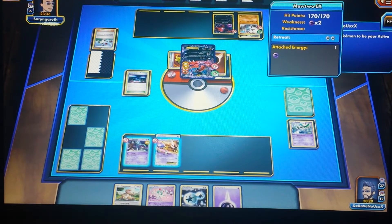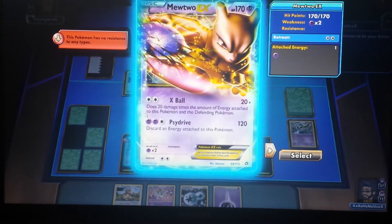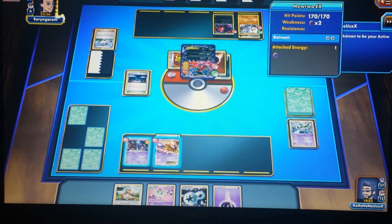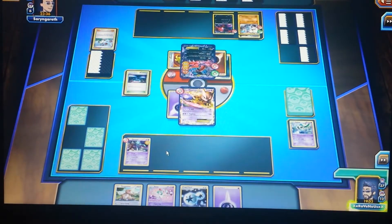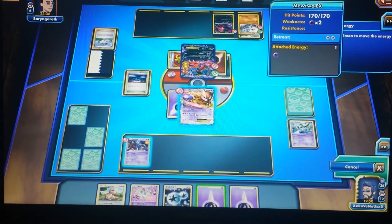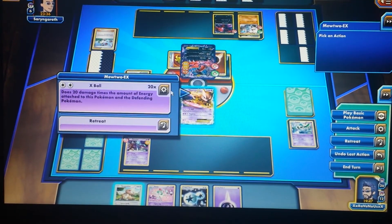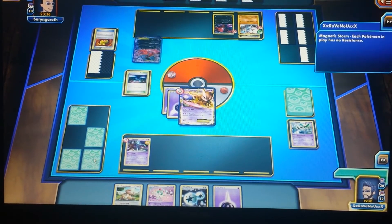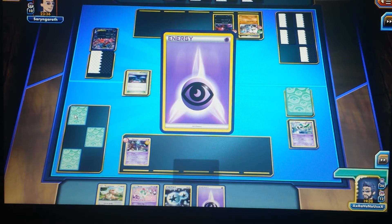I can pull out Mewtwo and use X-Ball, which does 20 damage times the number of energy cards attached to this Pokemon and the defending Pokemon. I put a Psychic Energy on Mewtwo — that would be 2, 4 and 6, 8 — doing 80 damage altogether. He only has 50 HP left, so I'll attach the Psychic Energy onto Mewtwo and go for X-Ball. That does 80 damage and knocks out Yveltal EX — and again I get two prizes.